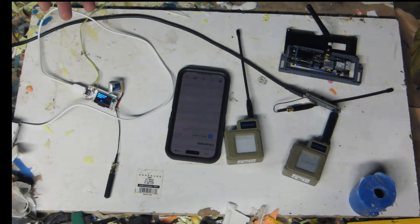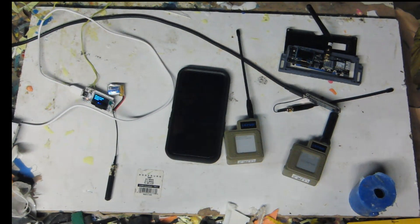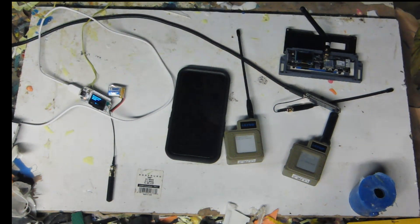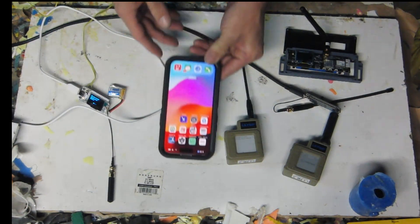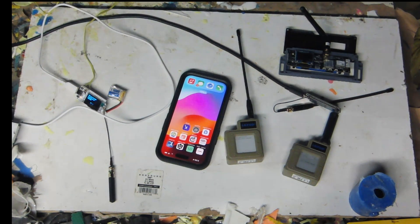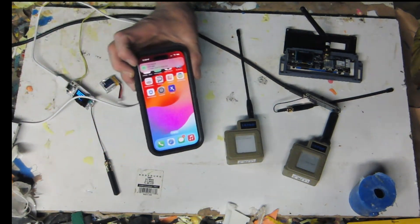They can also be set up as sensors and send signals out to you if something gets tripped, such as this pressure pad that's hooked up to the small one as a sensor. When the pressure pad is stepped on — or in this case rolled over by a vehicle, since it's set for a lot of weight — it sends out a text to the system. And here it comes right now: 'Tripwire 6, intruder zone 6 detected' on my phone.